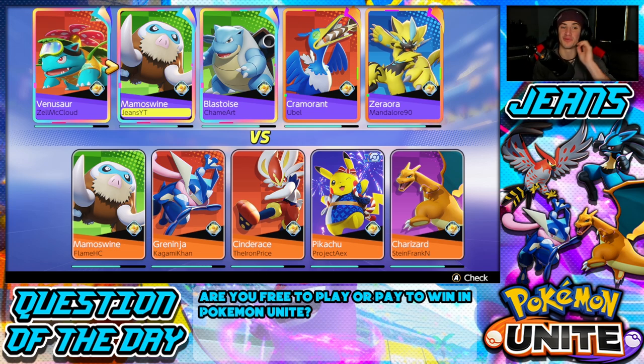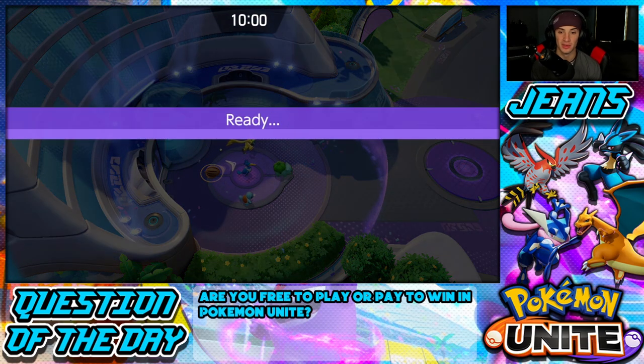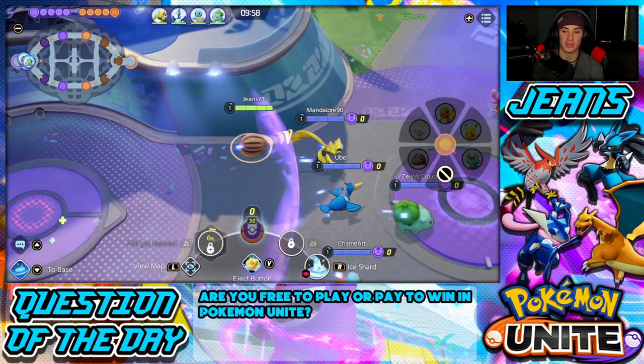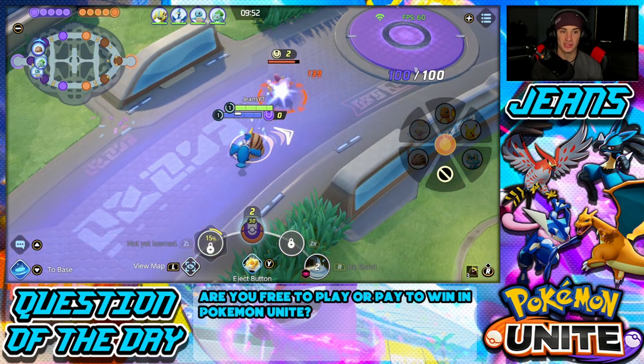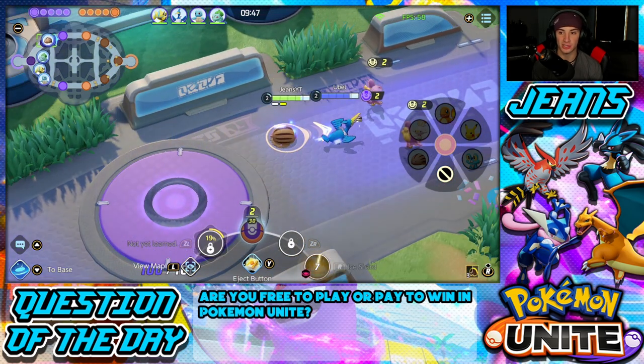Our team is having a little disagreement — Venusaur wants to go to the central area but Zoroark wants it too. I gotta give it to Zoroark; Venusaur, you're not a central area guy. Their team looks strong with Cinderace, Greninja, Pikachu who's very good early game, and Charizard who's great with his Unite move especially with Energy Amplifier. I'm rocking top lane with Cramorant.